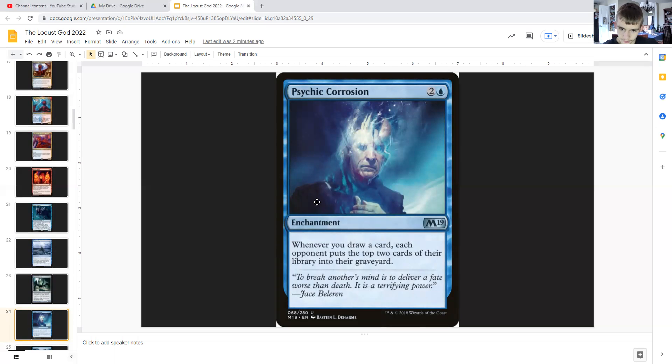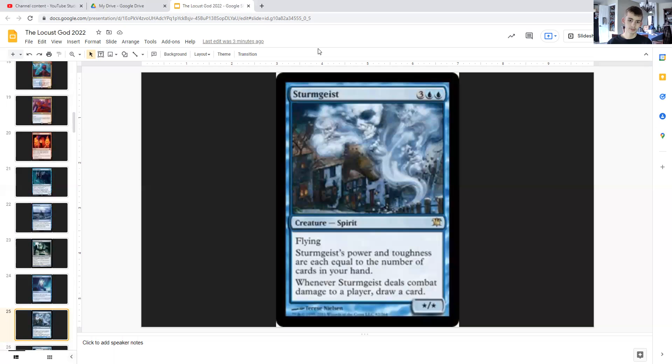Psychic Corrosion: for two generic and a blue, it's an enchantment that mills each opponent for two whenever you draw a card, meaning they put the top two cards of their library into their graveyard. Sturmgeist: for three generic and double blue, it's a spirit with flying whose power and toughness are each equal to the number of cards in your hand. When it deals combat damage to a player, you draw a card.